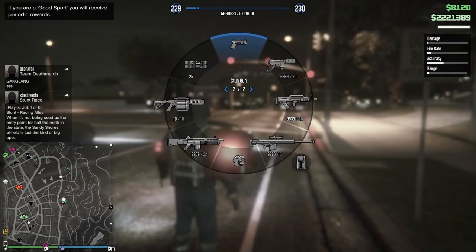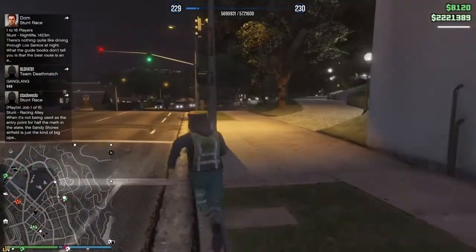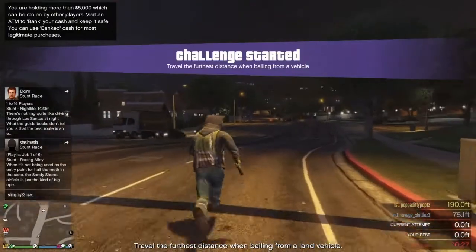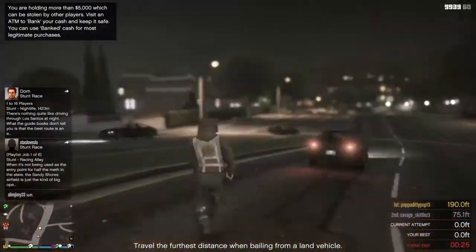You can actually duplicate it in free mode too. So if a friend hasn't done the glitch and you want to do it with him, or you're gonna mess around with the stun gun, you just drop him a few stun guns.